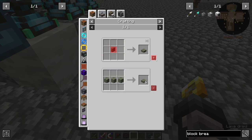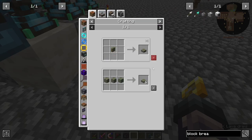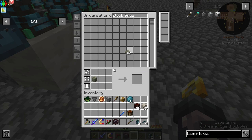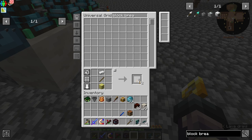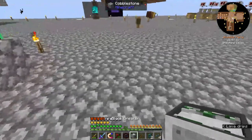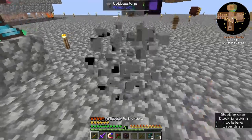We need mossy cobblestone — I don't even think I have mossy cobblestone. Cyclic's materials that they use for their recipes is just strange sometimes. So if we place a block breaker down — it requires redstone, always on — so we'd want 'requires redstone.'